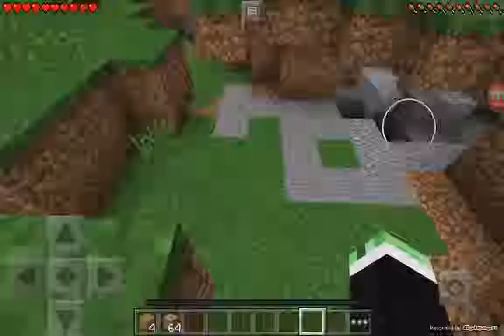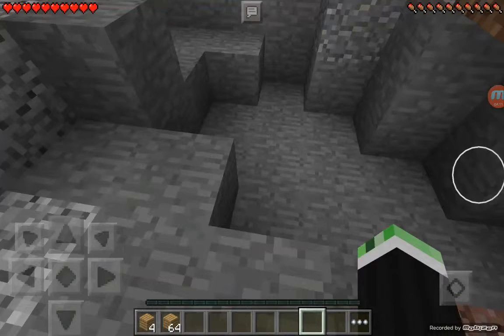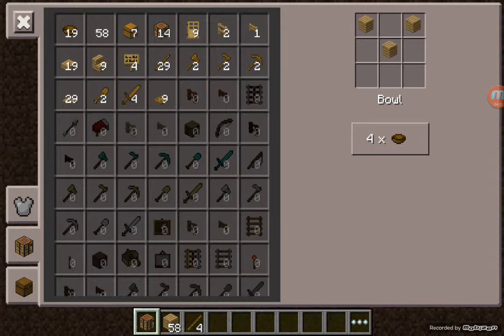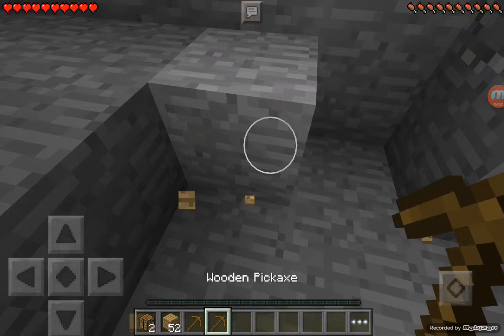Okay, I did find a cave. I do want to kind of explore this cave because we do need coal and some stone. So you know what I'm gonna do? I am gonna create a crafting table, place one down, get our pickaxes, and that's it. Let's get some more stone from this cave.